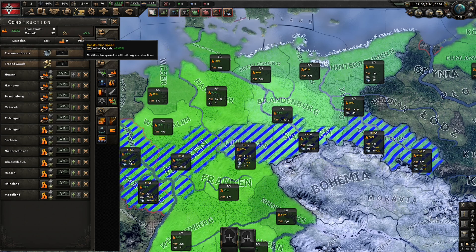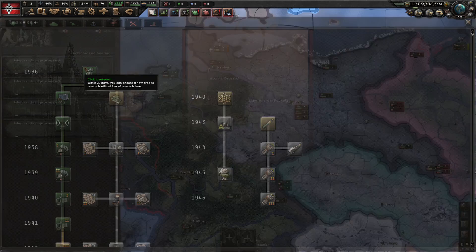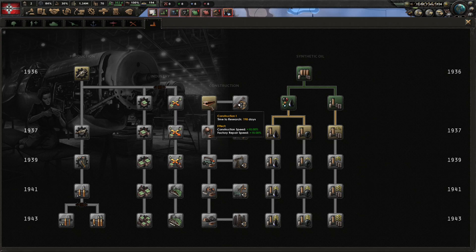As I touched on in my research guide — which I'll link below — your industry techs are the ones you need to look at to increase your construction speed, increase the amount of factories available in a state, and increase your resource gain. So make sure you get onto doing these early.